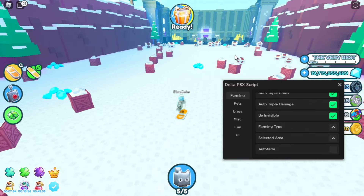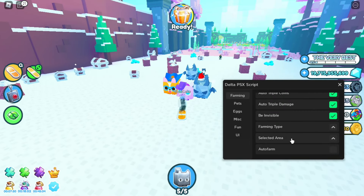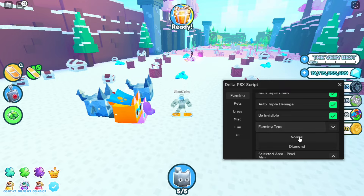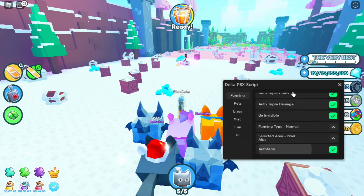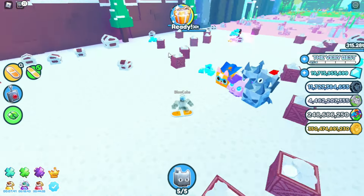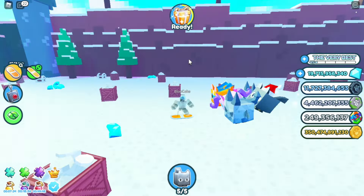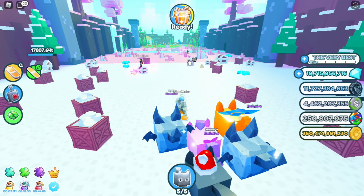For an example — I'm now in the Pixel Alps. I'll choose normal farming, not diamonds, and just press auto farm. Now the crates are being farmed automatically and no one can see me. The crates are being destroyed automatically and you're getting a lot of coins.